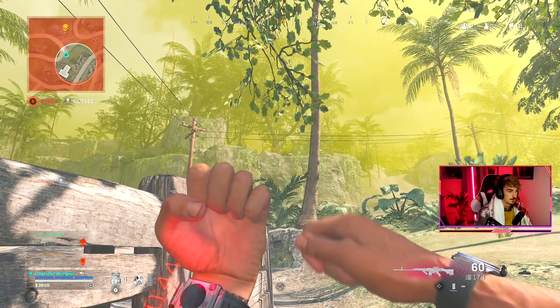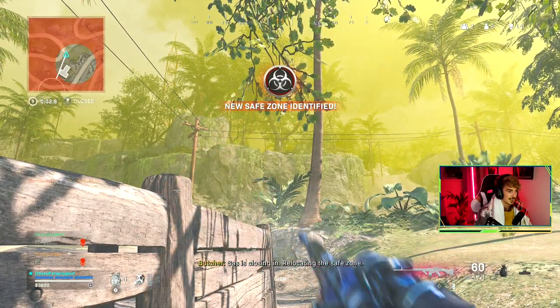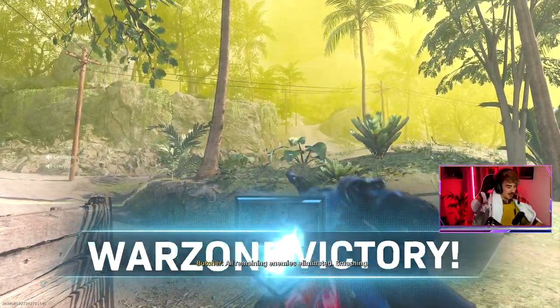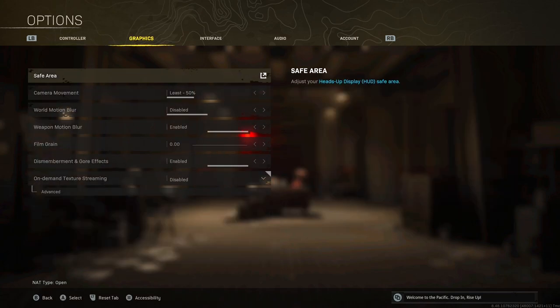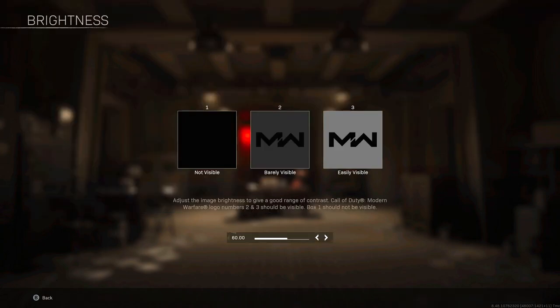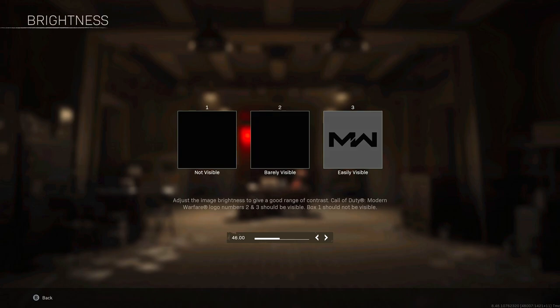Now that we've got our consoles and monitors running in harmony, let's dive into some in-game settings that can improve the visuals in Warzone. To do this, open up Settings, go across to Graphics, then click again where we open up Accessibility. For brightness, I advise not putting it as high as maybe previously you have. The higher settings of around 60+, which were the go-to previously on Warzone, make the visuals seem a little saturated now that the colour palette has been overhauled. I actually recommend putting this down to essentially what the game recommends — where the middle barely-visible Modern Warfare logo actually becomes barely visible — which is at around 47.